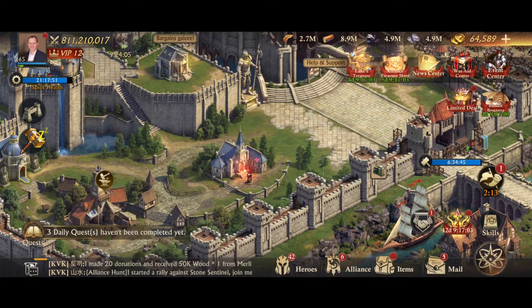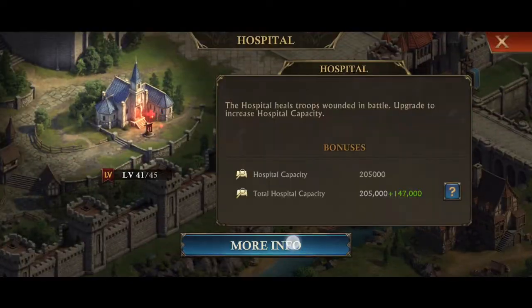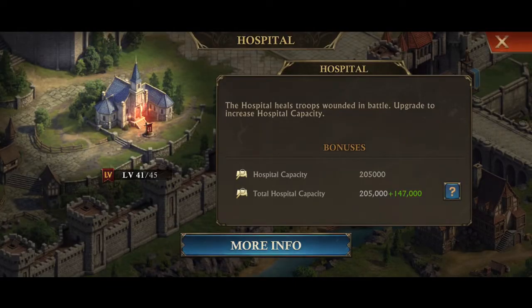And how do you do that? The obvious one is to upgrade your hospital. You can see in the more info tab the different levels of hospital capacity you can get based on the level of your hospital. So that's a really important one.